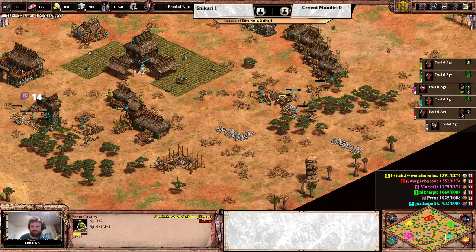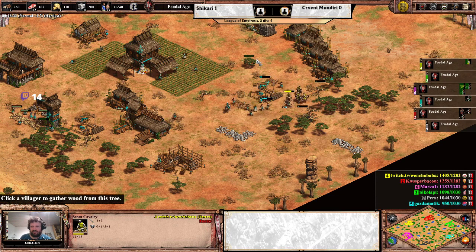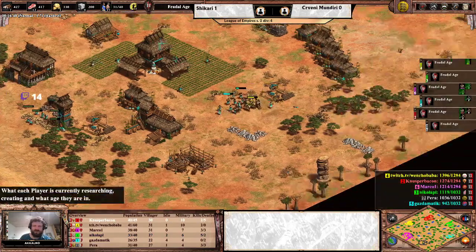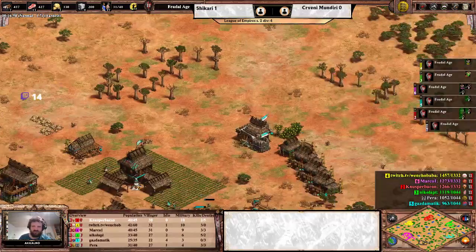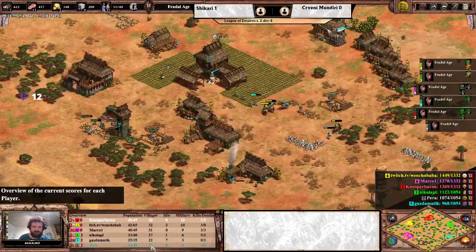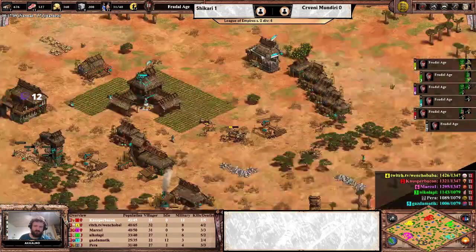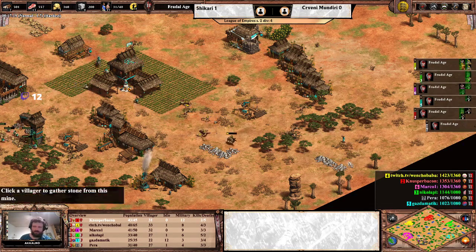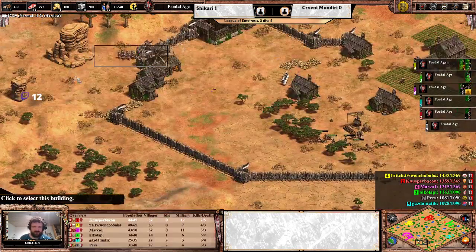Meanwhile we have some yellow scouts from Ventra Baba in Gastamatic's position. 22 villagers for Gastamatic with a nightmare start as reference - he lost the boar to the TC and has opted for quite a few farms to compensate, but is being severely idled. It looks like I can see now why Sereni(mundiri) would go for Arena as their home map and not Serengeti or other open maps. We have Marko 1 with a decent chunk of archers forward here as well.